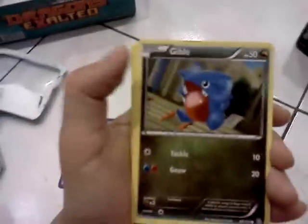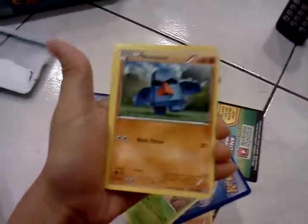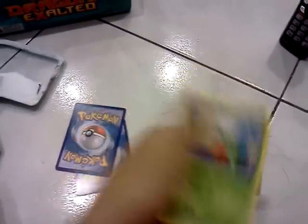We have a Gibble, a Cubone, Rufflet, Yanma, Nose Pass, Stunfisk, Zwillius, and the Roserade. And our reverse...